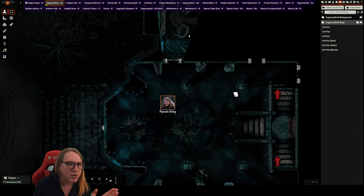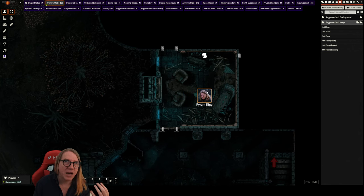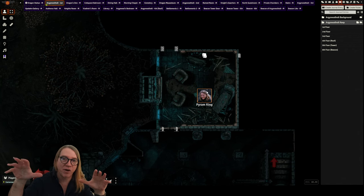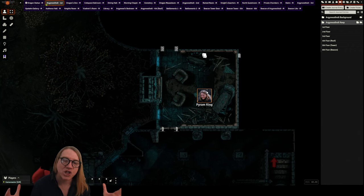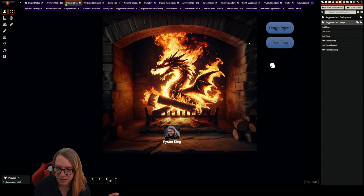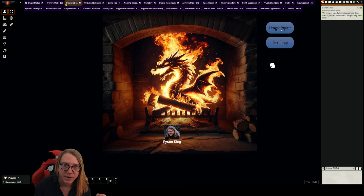This is the Dragon Den — a foreshadowing room where the spirit of Argenvoss displays himself in the flames. The fireplace lights up and one of the flames turns into Argenvoss's spirit to tell the players: find my skull, return it here, light the beacon, remind the revenants of their oath, and end this. I have a theater-of-the-mind map for this. There's a button you double-click and the spirit speaks to players.